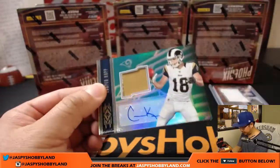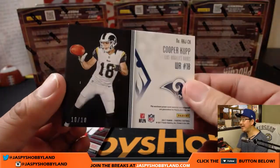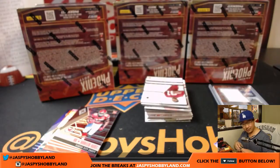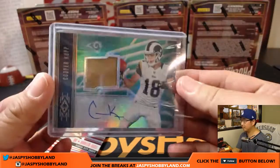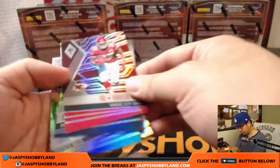We've got Cooper Kupp jersey and auto — Cooper Kupp, that is 10 out of 10! Nice. That's a cool photo of him. I think we're seeing some new photography on some of these players too. That'll go to 120, Rams — that'll be for David Marin. There you go Dave. So far so good.